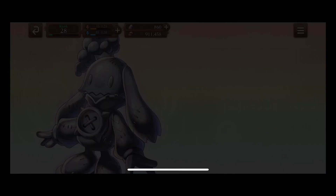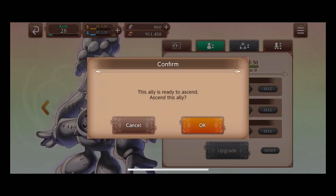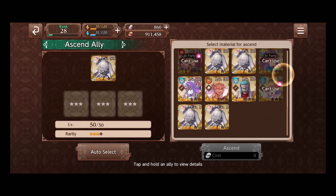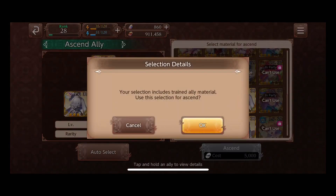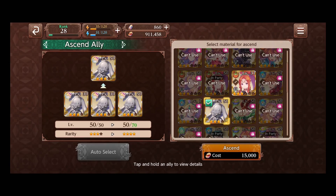Same thing for this one — every time you do this you're going to have to rank them up. We'll have them at 30, then use max at 50, using 130 books. Hit upgrade, hit close, hit ascend. Now we have to use three stars to upgrade this. You can use three star nitwits to rank up to four star and then pay 15 lucre. This allows you to use your four star nitwits to rank up your four star characters to five star.